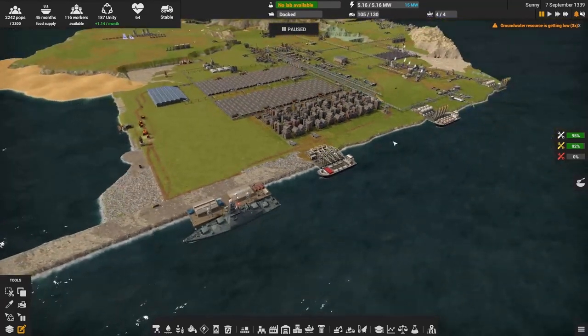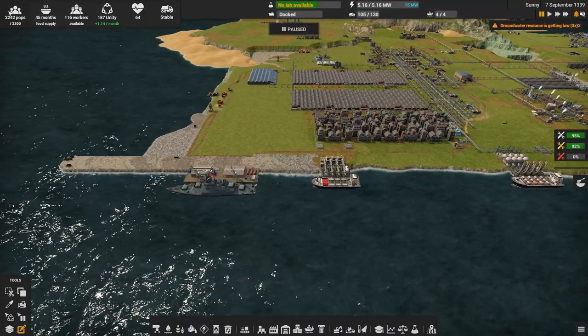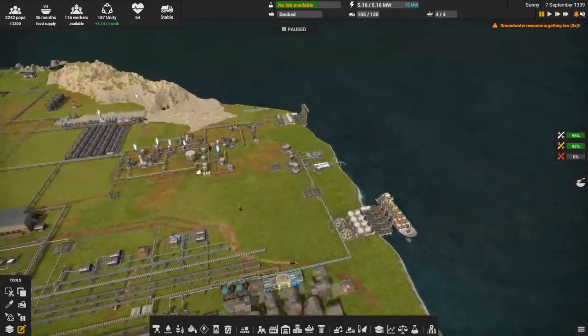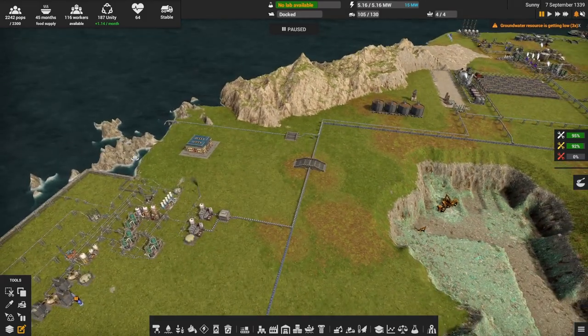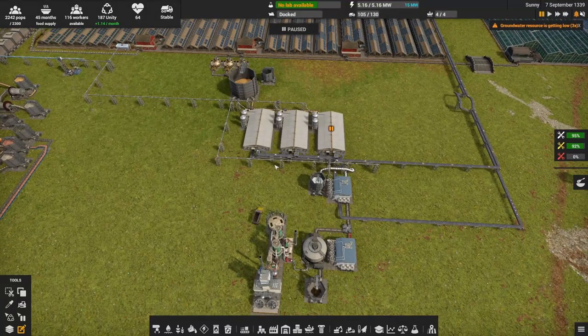I don't know what happened to my population — it went down. I know why: I turned off the growth pause, that's why it hasn't gone up. I may have lost some people but I haven't noticed any red. So 45 months of food. I almost bricked the save. I put all hands on deck on this thing here — I'm clearing this out so we can put fertilizer in here.